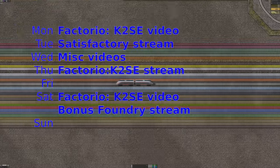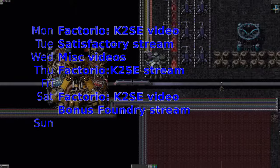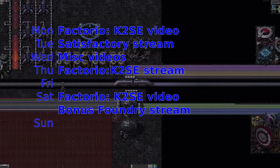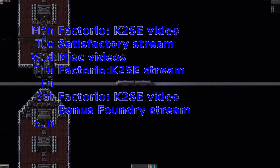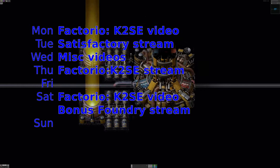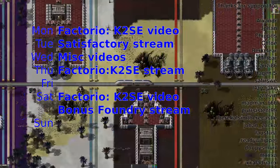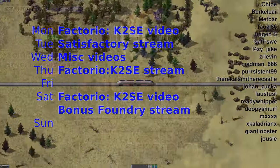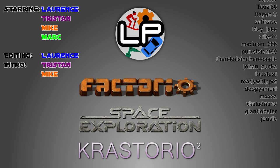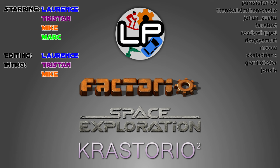That brings us to the end. Thank you again for watching - I think things are going quite well over here. We are beefing up a lot of the supplies, so getting to the point where we can think about going on and doing the next science packs, the next big pushes to get new things like Naquium. Come along on Thursday to watch us making some progress on that. Come along on Tuesday when I should be playing some Satisfactory - a completely different factory game with some weird 3D stuff. Come back next weekend for the usual update videos. Thank you very much for watching and I'll see you next time. Bye bye.